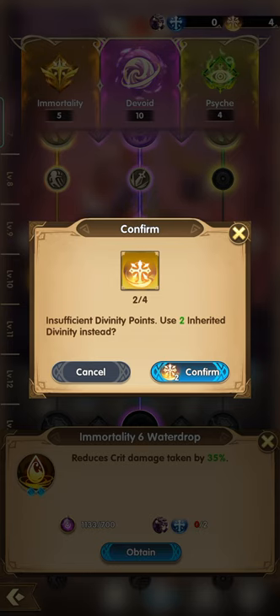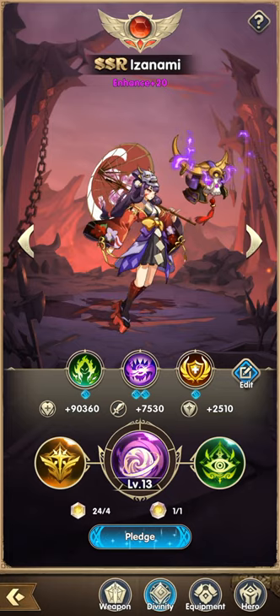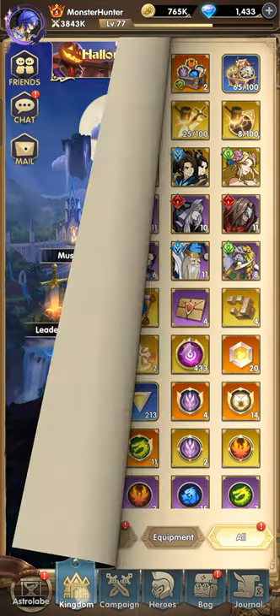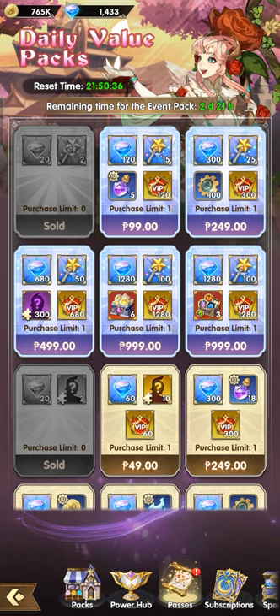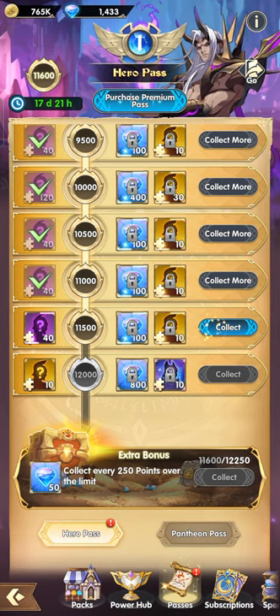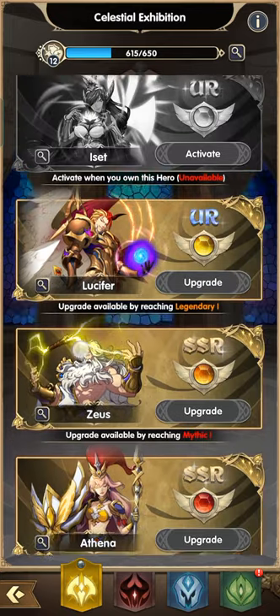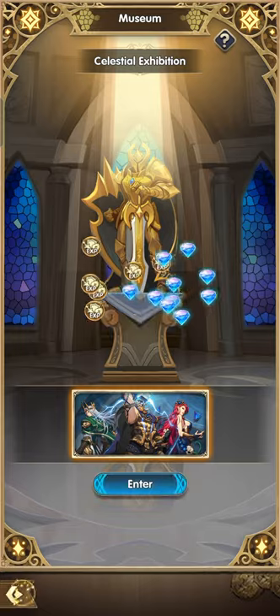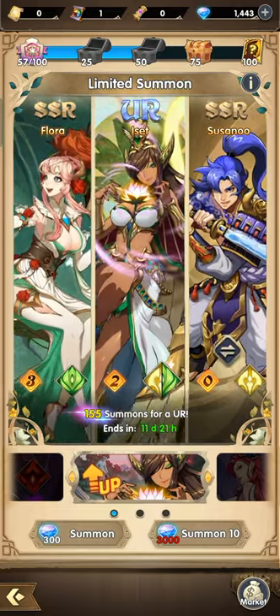Let's use the inherited divinity. No more fate upgrade. That's what you need to do guys if you're free-to-play: if you got everything on the right side, stop summoning and wait for the next banner.